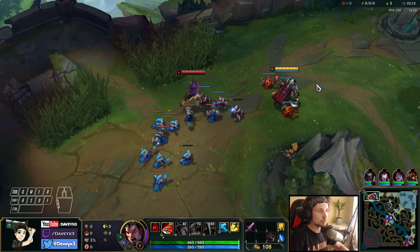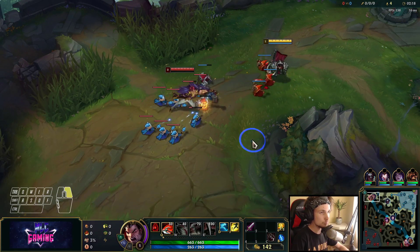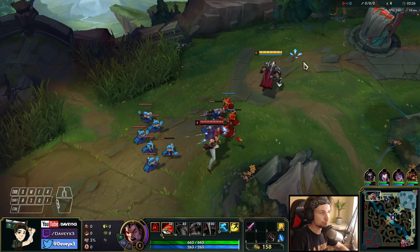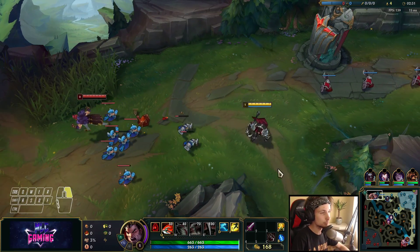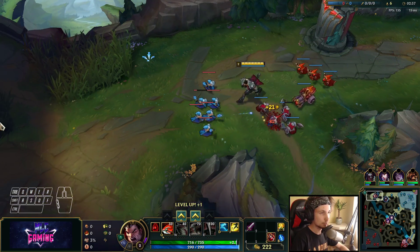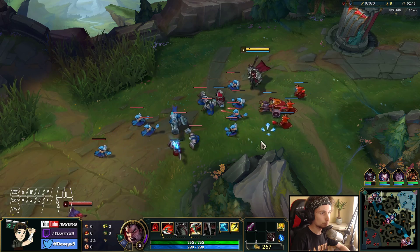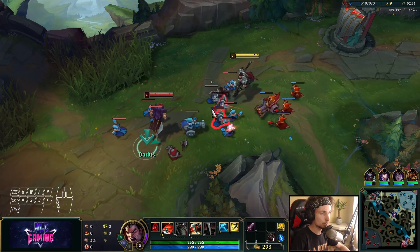This guy is going to get level 2 first — I'm just going to allow that. As soon as we get to level 3, we counter Sett very hard because our all-in is a lot better. This is actually a really good matchup for Darius. We're going to start by freezing this lane, and as soon as he arrives, we want to drop a Q on him whenever he tries to take CS.